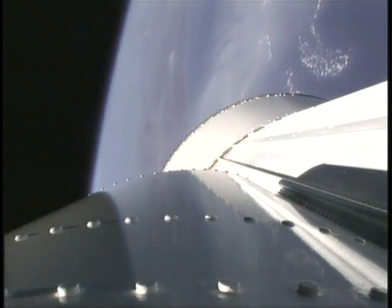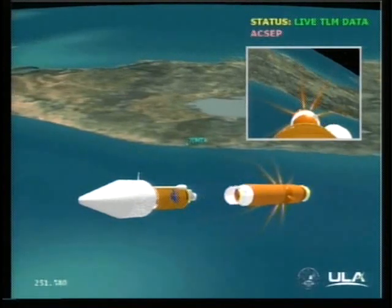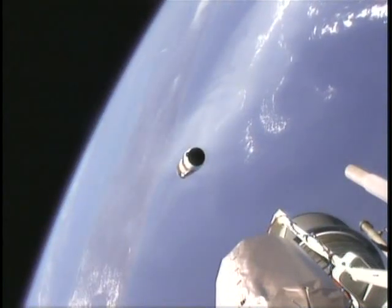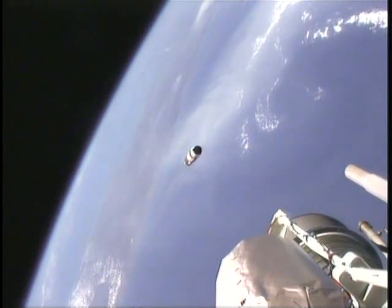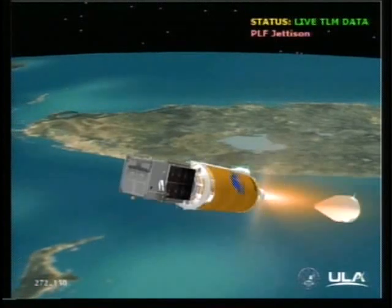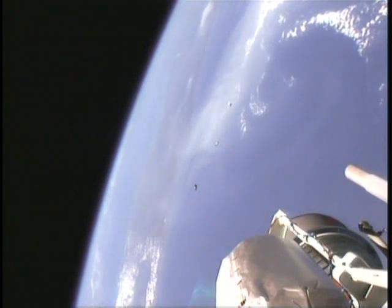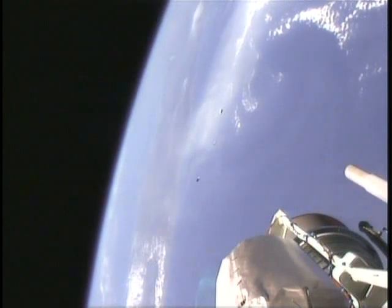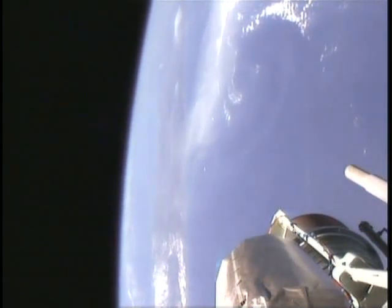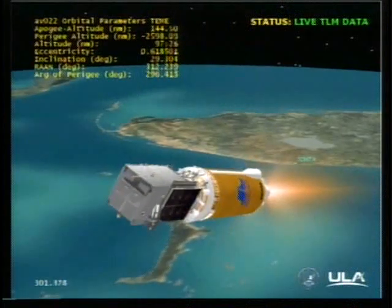We have BECO. Engine shutdown looks good. We have retro rockets and stage separation. We have locks and fuel pre-start. RCS GN2 purge firing is underway. We have ignition and full thrust on the RL-10. Looking for payload fairing jettison momentarily. And we have jettison indication. Centaur steering, closed loop steering has been enabled. Body rates look good. This is Atlas Mission Control at L-plus 4 minutes 45 seconds into the SBIRS GEO-1 mission. The Atlas vehicle is performing as expected. Currently the vehicle is at an altitude of 91 nautical miles, 345 miles downrange from Cape Canaveral, traveling at a velocity of 11,085 miles per hour. The vehicle is performing as expected.